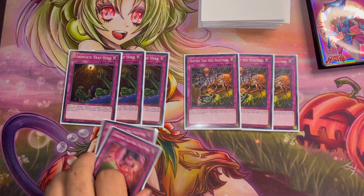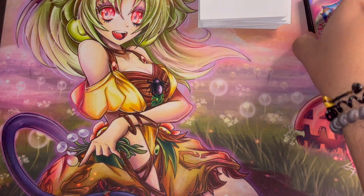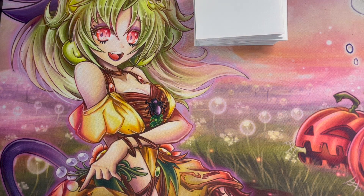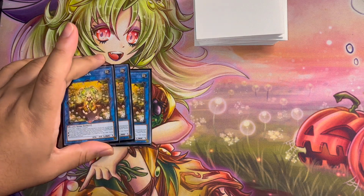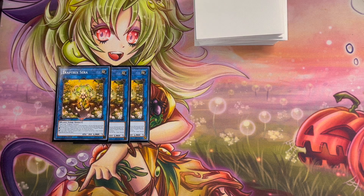Now for the extra deck — it's very generic in the sense that nothing is being left out, everything is from the structure deck. Playing triple copies of Sera — this card really needed a reprint and it's your best Trap Trick monster in the extra deck. If a normal trap card is activated you can special summon one Trap Trick monster from your deck with a different name than what you control, or if your Trap Trick monster effects activate you can set one whole normal trap card directly from the deck. Literally gets your engine popping off.